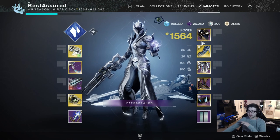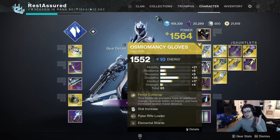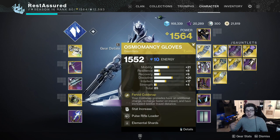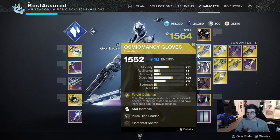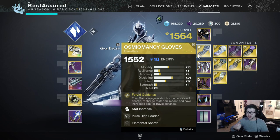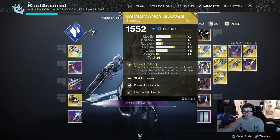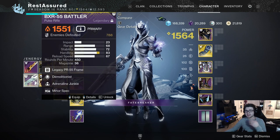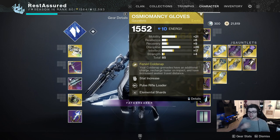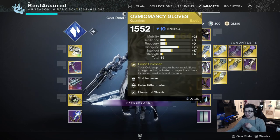Now getting into the more Warlock-specific stuff. We have the new gauntlets — Osmiomancy Gloves. Going back to our Shadebinder, we're running a Cold Snap grenade. The reason is the exotic gives you two Cold Snap grenades, and we're taking advantage of this to effectively have two Bleak Watchers. You can use this in two ways: keep one up at all times since while one is on cooldown the other is ready, or go the mayhem route — throw two Bleak Watchers out and use a Demo gun to get grenades back and just spam them everywhere. For a day one raid, I'd recommend just running one to stay safe.